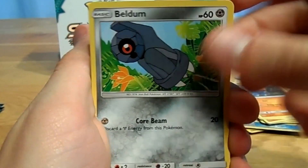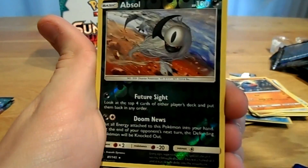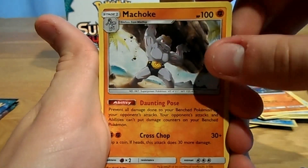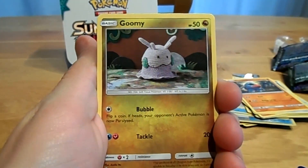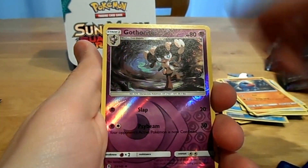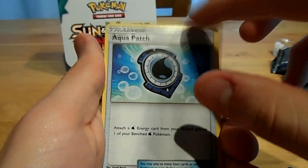Pack 16, the Lycan Rock: Beldum, a Rugra, a Machop, a Trubbish, a Delibird, a Reverse Absol, a Pangoro, a Water Energy, a Machoke, an Energy Recycler, a Slowbro, and a code. Pack 17, a Pikafold pack: Wimpot, Gumi, Wilmer, Beldum, a Rockruff, a Reverse Gatorita, an Oricorio, a Darkness Energy, a Komala, an Ants Hammer, and an Aqua Patch.